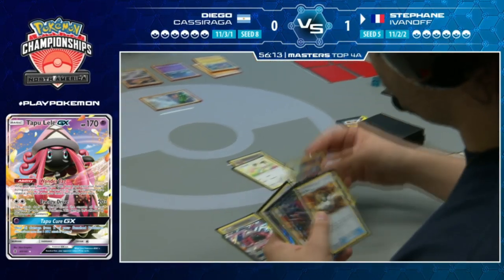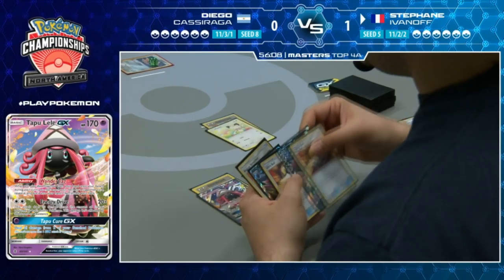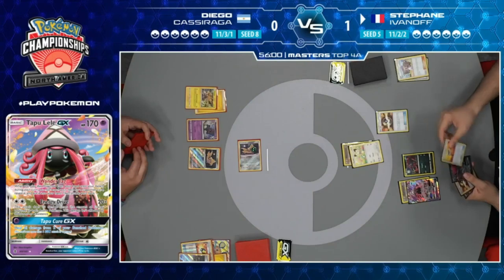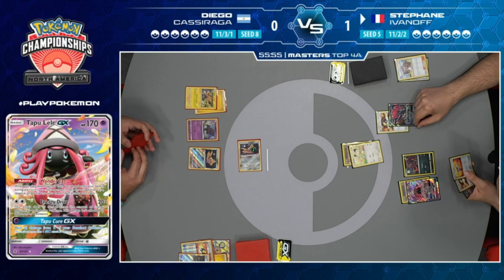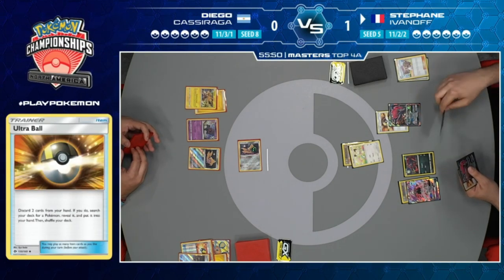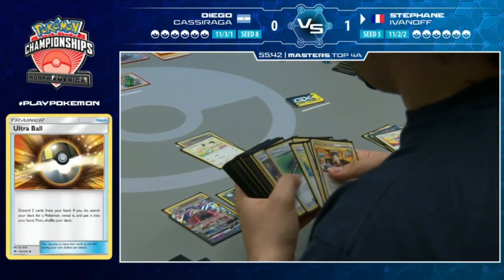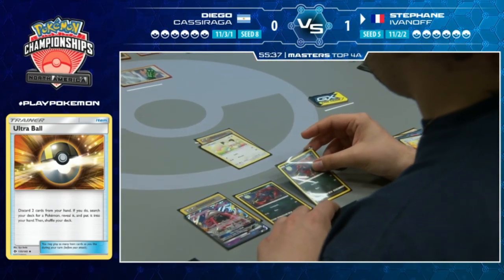He could Ultra Ball away the two Zoroarks to find Dedenne and then Stretch them back into his deck. That's something he could do right here - Ultra Ball two Zoroarks, grab Dedenne, Stretch them back, then go for a Dedenne Change. But it looks like he might be going for Stretcher instead, looking to conserve his bench spots.